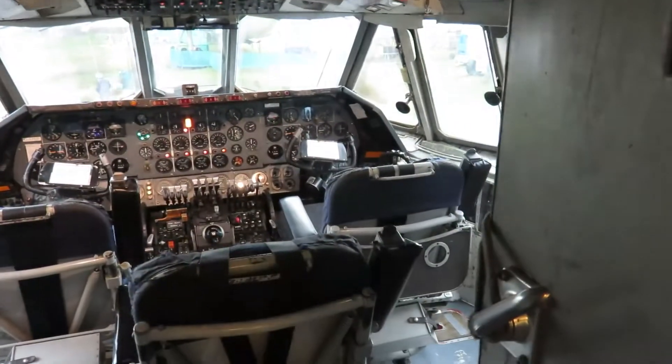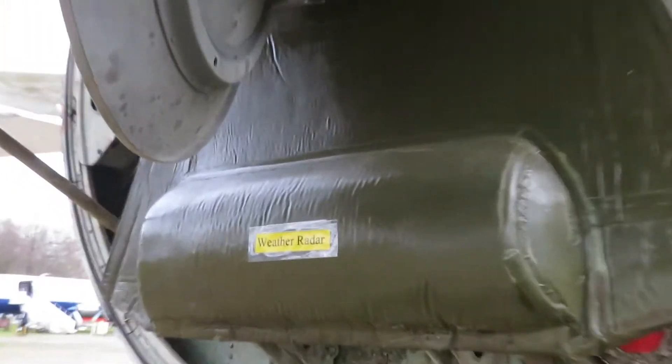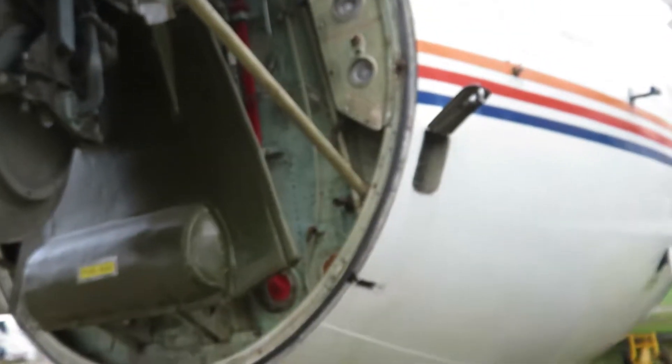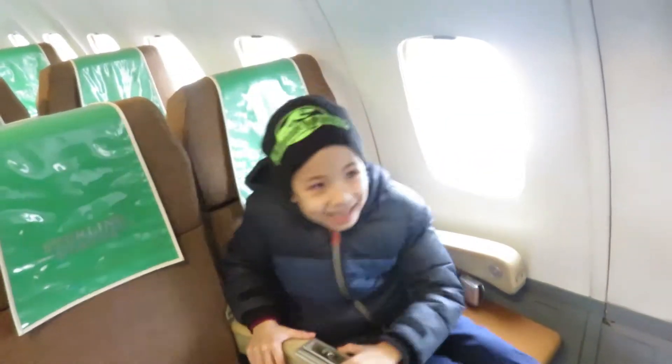Go into the cockpit — we're not allowed to go. Okay, let's go all the way. Guys, it's a radar. Looks a bit straight but nothing here. Now let's go inside. Alright guys, we're inside the private jet. Guys, we're in the real plane.